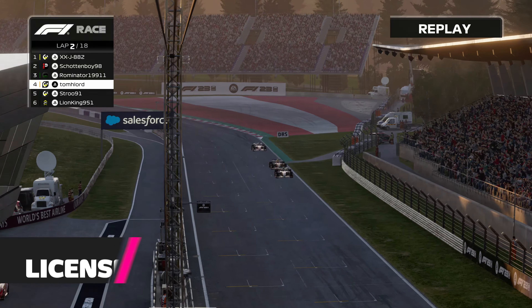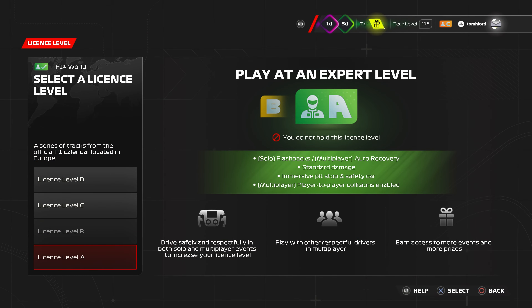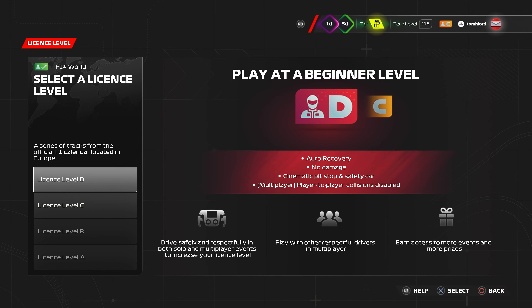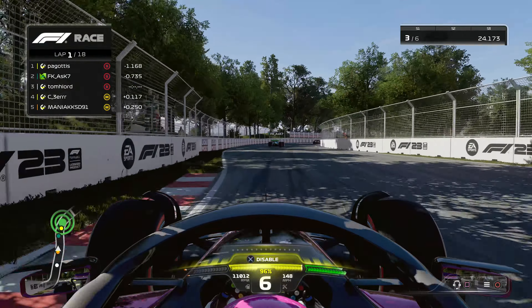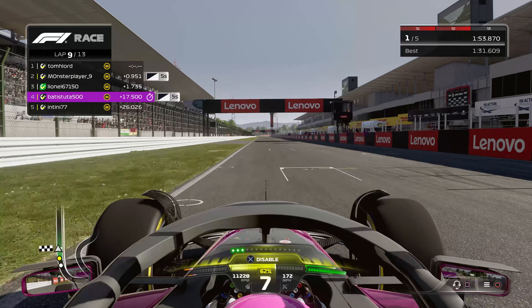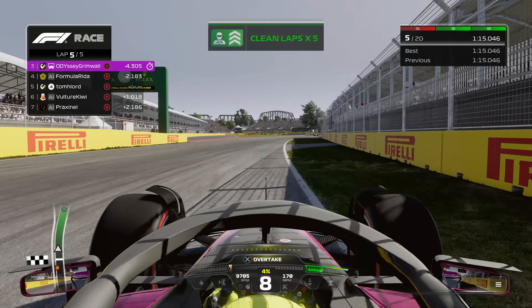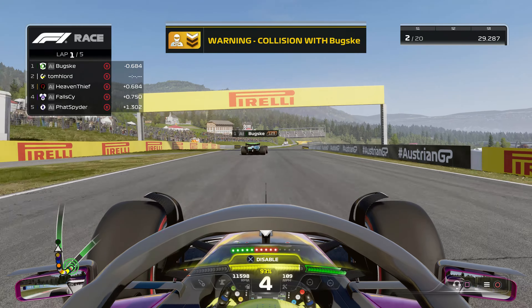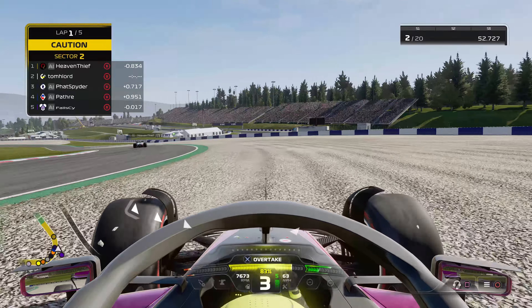In an attempt at cleaning up multiplayer driving standards, F1 23 has introduced a license system with four levels: D, C, B and A. Starting out in the lower levels, if you race clean in series races and quick online races, an on-screen bar increases. Fill it and you advance to the next license level. Upon completion of a clean lap, you will see a green notification at the top of the HUD. Chain as many of these together as you can to progress. If you hit a rival or break track limits, you will see a yellow warning, which is damaging to your license rating. A big crash or penalties result in a red strip, heavily denting your level.